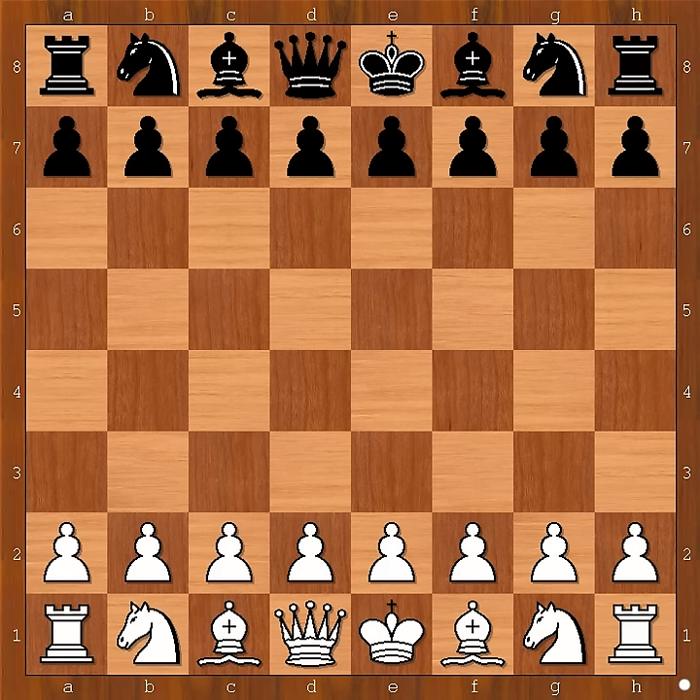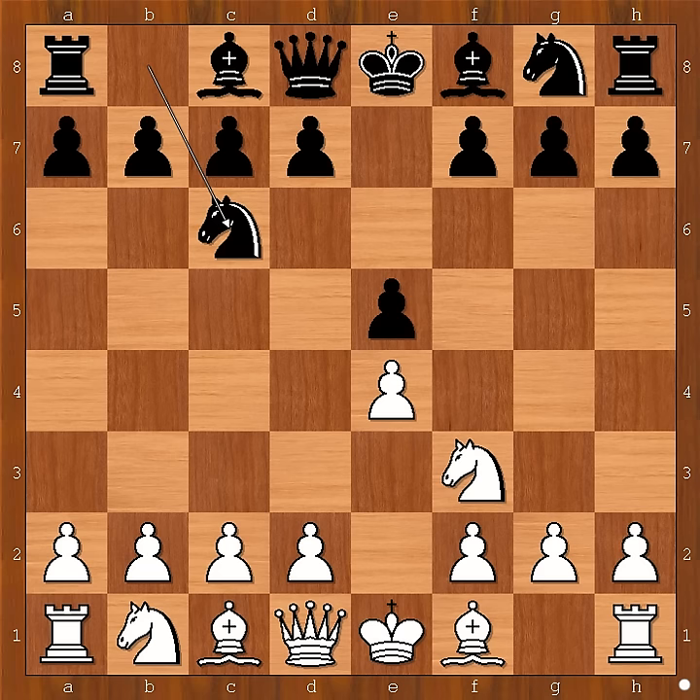Let's have a look at the game. Siegbert Tarrasch started with e4, black to move. Emanuel Lasker played e5, and the computer says it's already equal. Knight to f3, knight to c6, bishop to b5 — the Spanish opening.